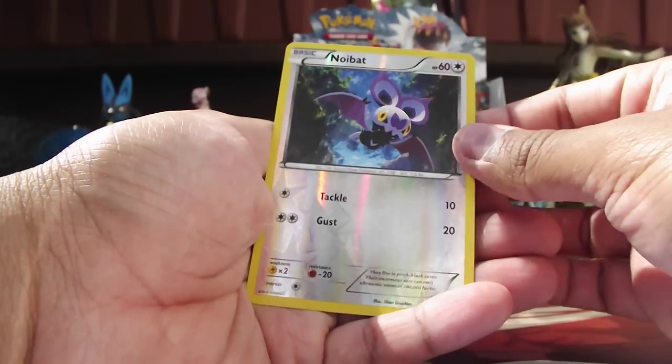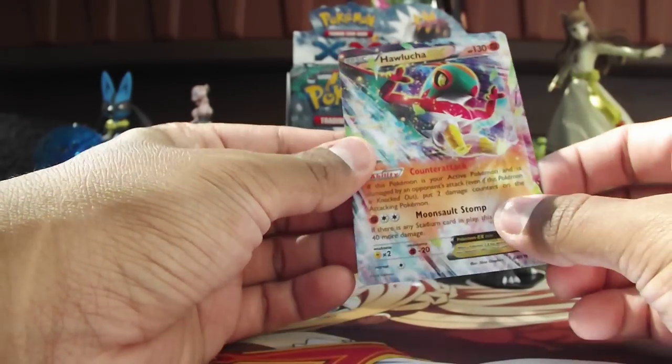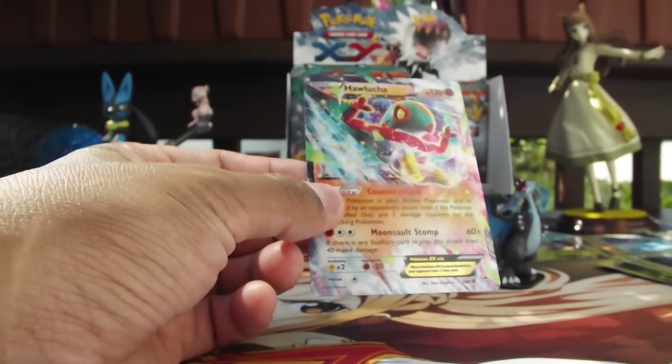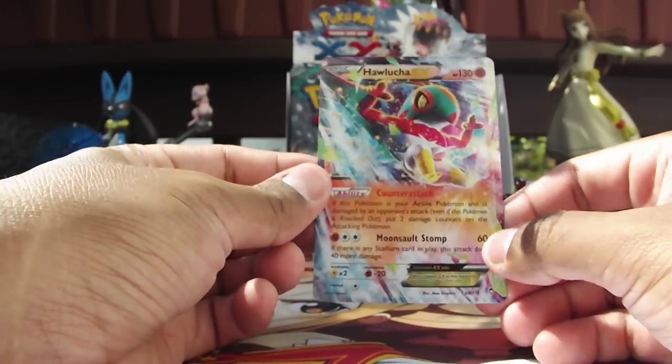Our Reverse Holo is a Noibat. But the Holo — oh wow! Wow! Hawlucha EX! See, I told you, the Battle Reporter was telling us that Hawlucha would be fighting at the stadium today. Counter Attack. Oh cool. Hawlucha. Love this guy.